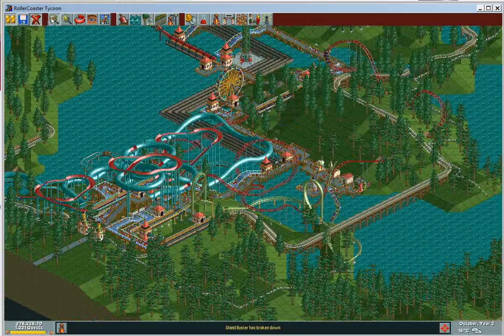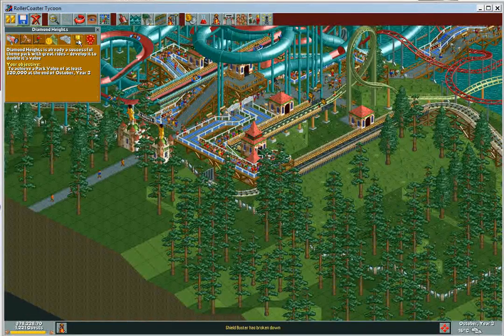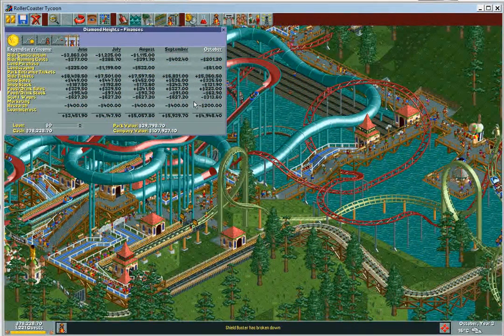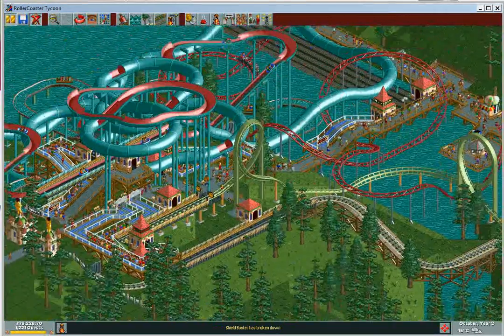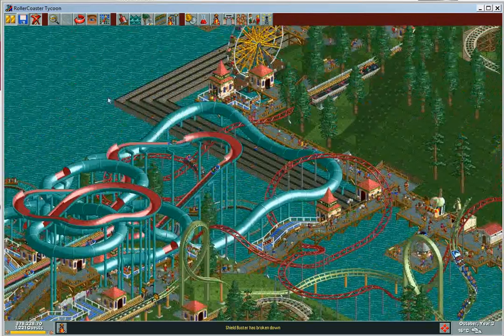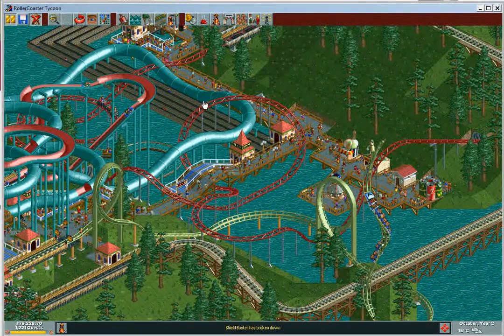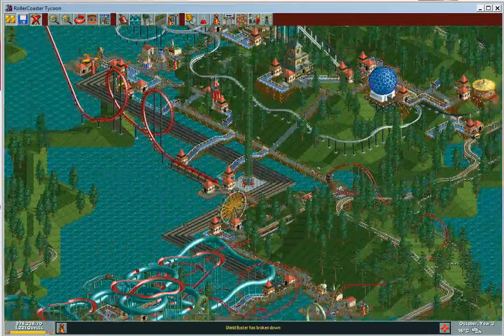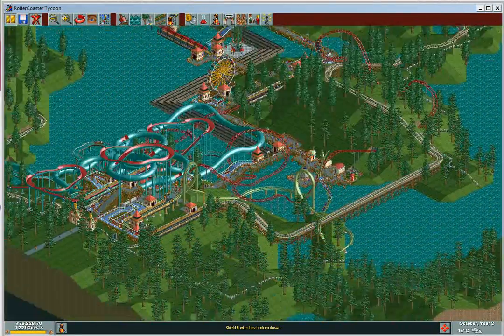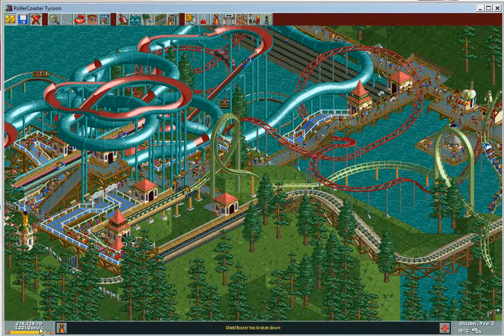Welcome to October year three — we're getting into the conclusion. The goal was 20,000 by October year 3, and I have just about 30,000. That's a 33% increase over the goal, and I've almost tripled the starting park value. My company value is over 100,000 — that's park value plus the amount of money you have. So I have $78,000 in cash. You just have to plan your building, really watch your ratings and park value.